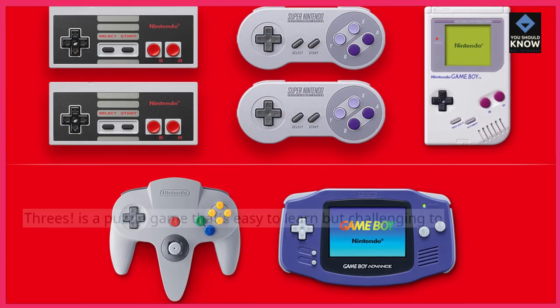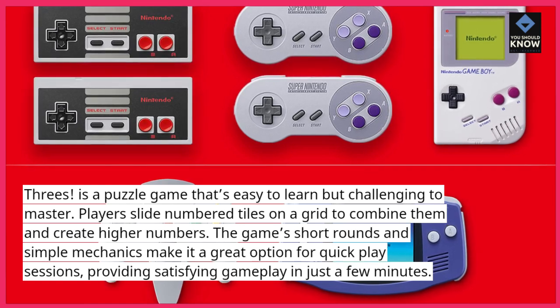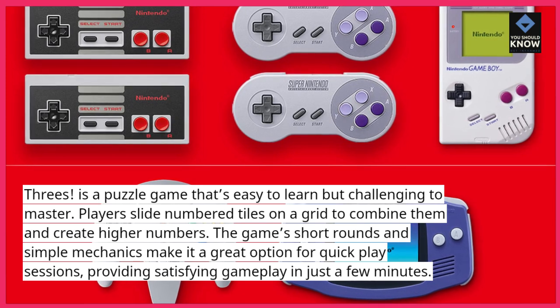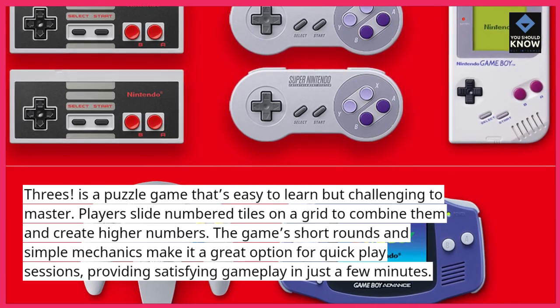Threes is a puzzle game that's easy to learn but challenging to master. Players slide numbered tiles on a grid to combine them and create higher numbers. The game's short rounds and simple mechanics make it a great option for quick play sessions, providing satisfying gameplay in just a few minutes.